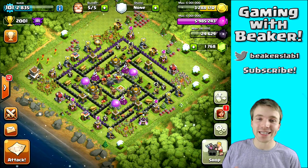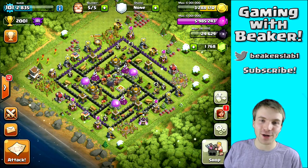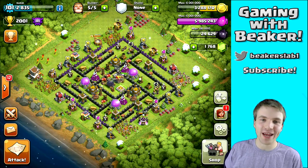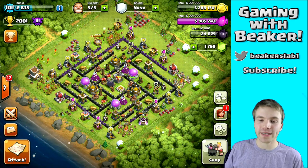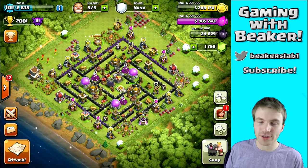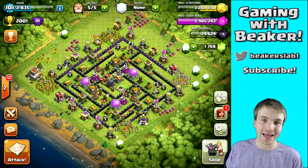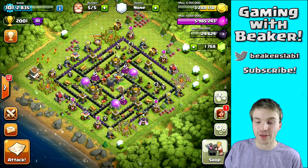Well, first of all you're going to get an achievement when you get to Crystal League and you're going to get those gems, so if you haven't done it already that's a reason right there. Another reason is you can find some great loot in Crystal League, mostly dark elixir. A lot of the bases you'll be raiding are higher Town Halls like Town Hall 9s and Town Hall 10s, and they tend to have more dark elixir, and sometimes it's pretty easy to get if you search long enough and look for the perfect base.